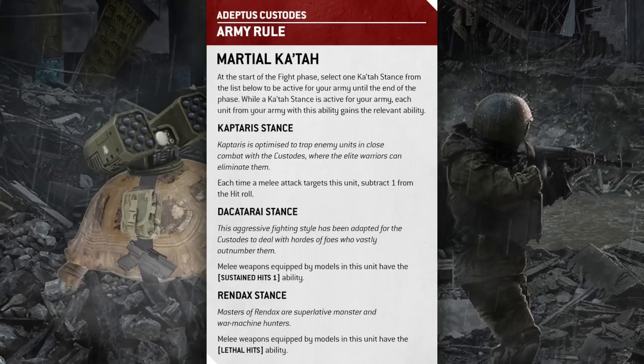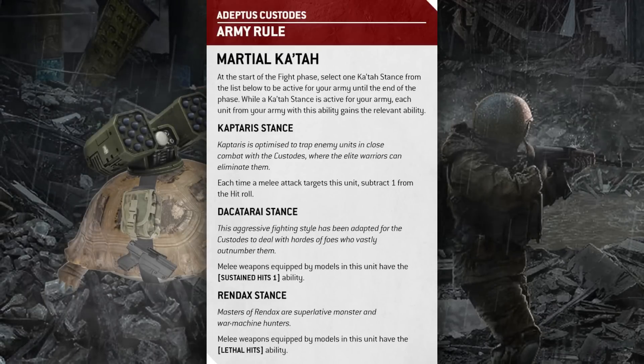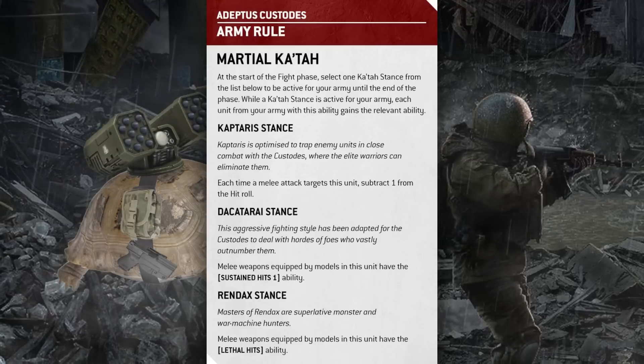Let's jump in with their army abilities. Martial Katahs see a return with a huge overhaul. The previous Katah stance mechanic was honestly a little convoluted — you picked Katahs at the beginning of the game, could flip them or use abilities to switch them, and each Katah would be in effect for multiple battle rounds with different effects every round. It was a lot to take in.